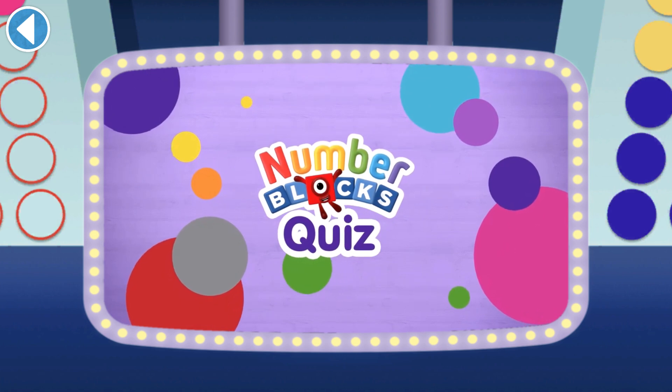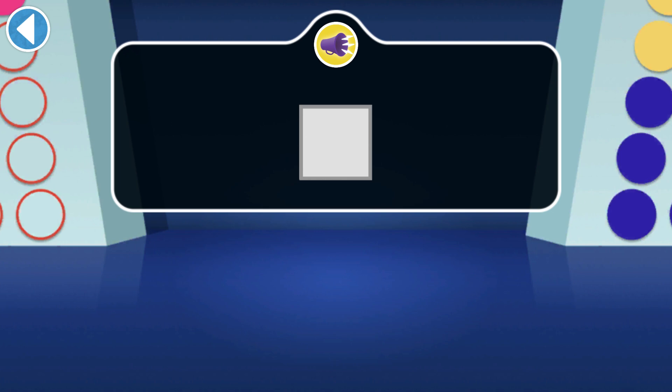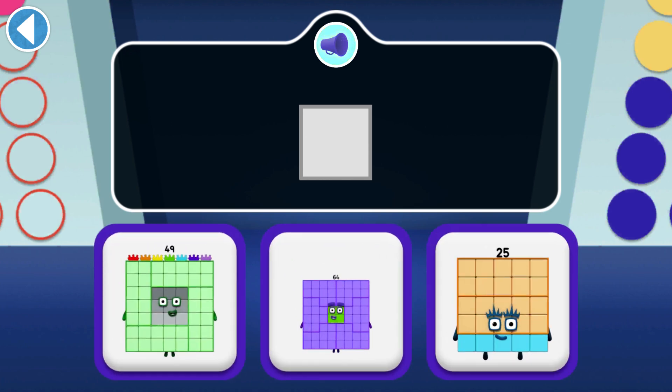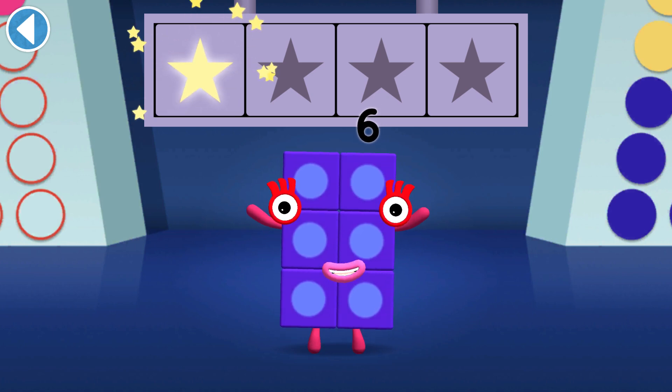Number Block 49 is a square number because it's 7 wide and 7 tall. Can you find it? Well done! You've won a super shiny star!